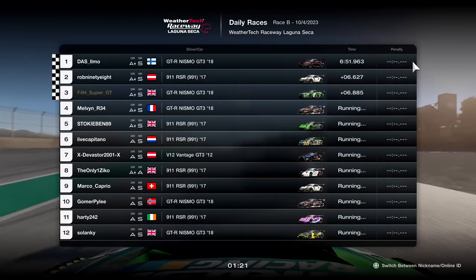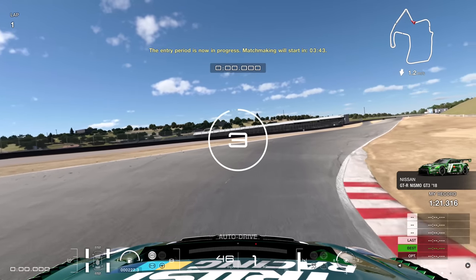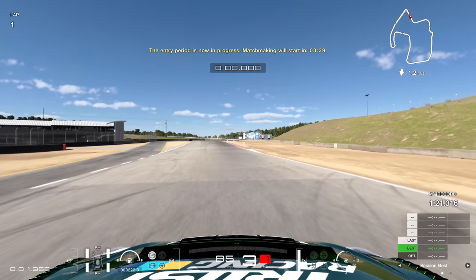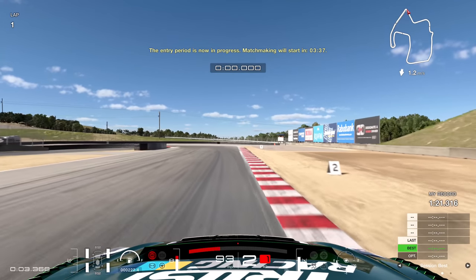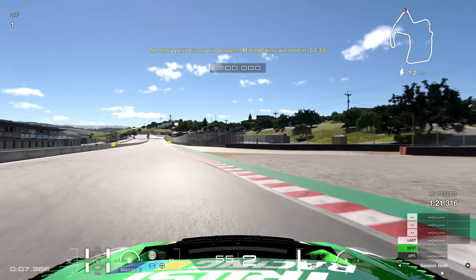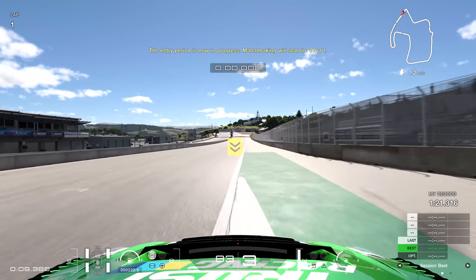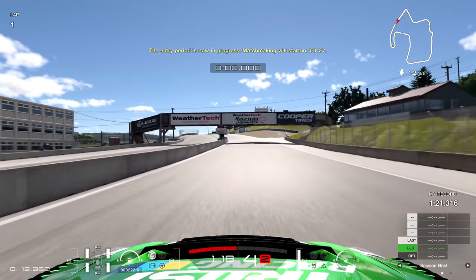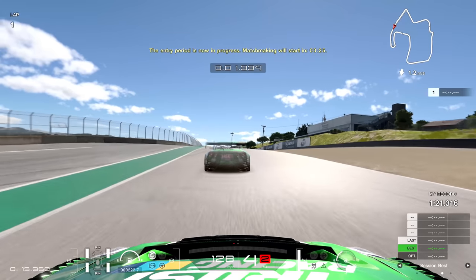Trying to catch up with P2 — I kind of did, but it was too late by the end of this race. We cross the line in a solid third. Now let's take a look at my fastest lap in qualifying to give some advice on how to get good lap times around here. I'm using the Nissan GTR, which is a good car, but I think the Porsche is the quicker one overall.